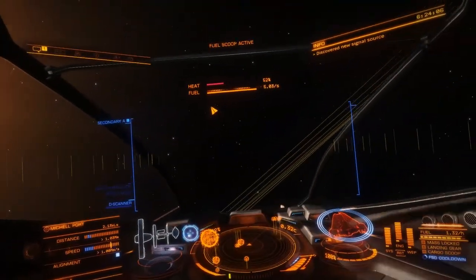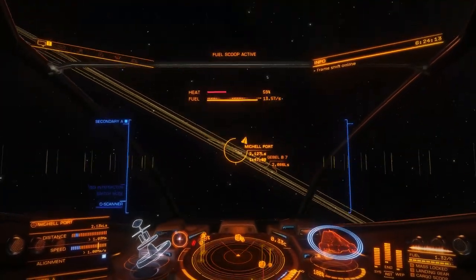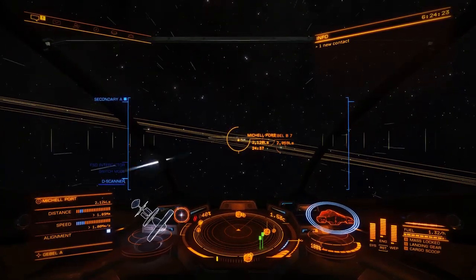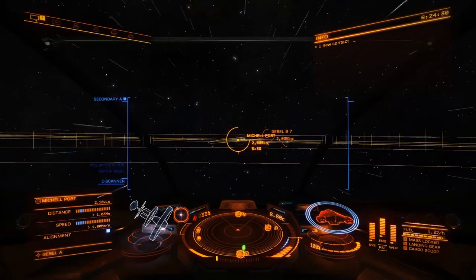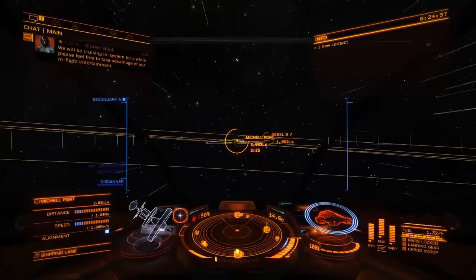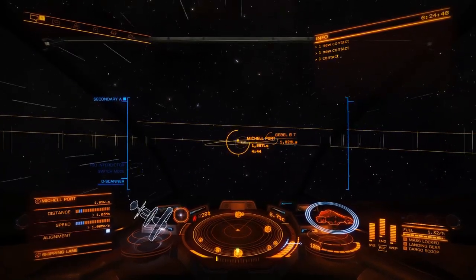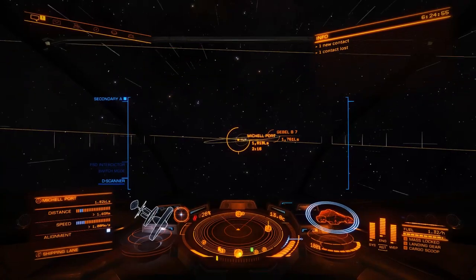Field scoping. The Mitchell Fort — I think I've been here once. 2,000 light seconds away, not light years. For those who are new to the game watching, the galaxy map in this is humongous. Obviously it makes sense because if you have all the stars in the galaxy, every jump — what I have — is like about 12 light years. It would take you like 25,000 light years to get to one side of the galaxy. It would take you days.